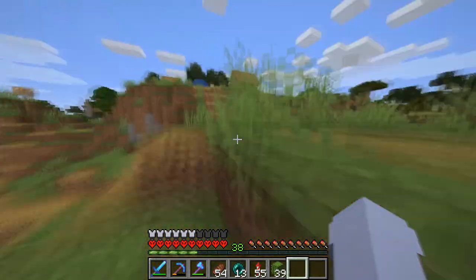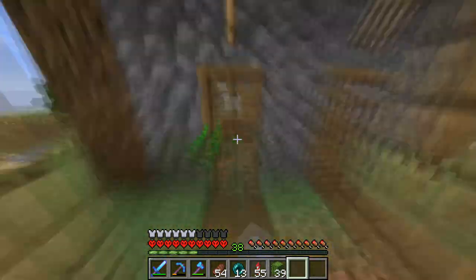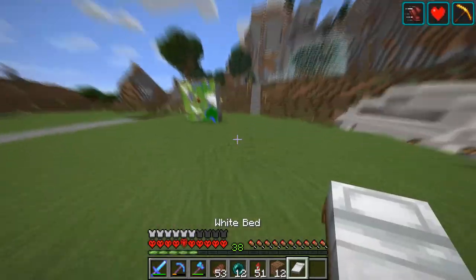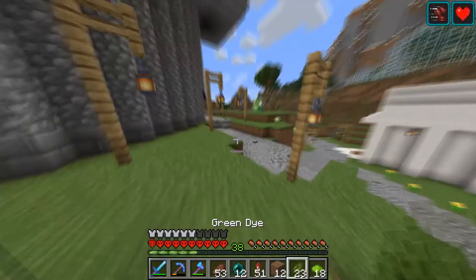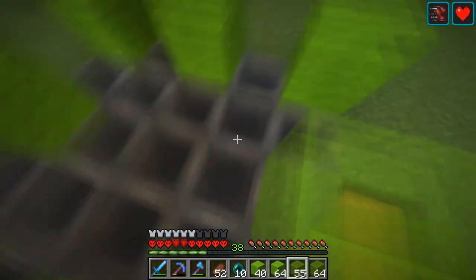So the first thing I needed to do was fly away and find a desert, which I found pretty easily, to find this village that I've been saving for a while. I needed a cactus — that's what it was, I had a reason — so I started dyeing wolves and sheep.